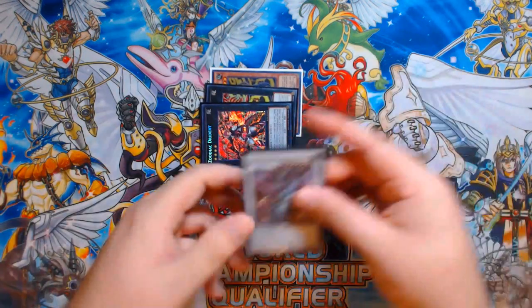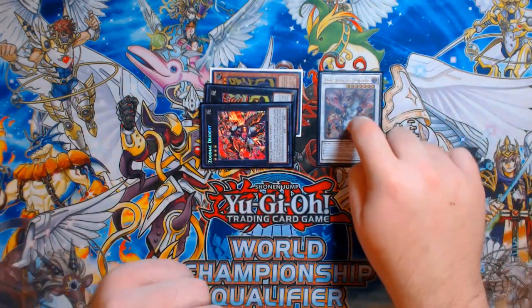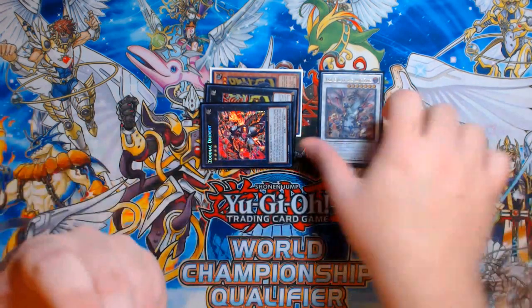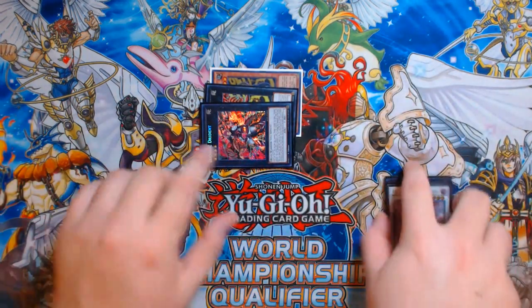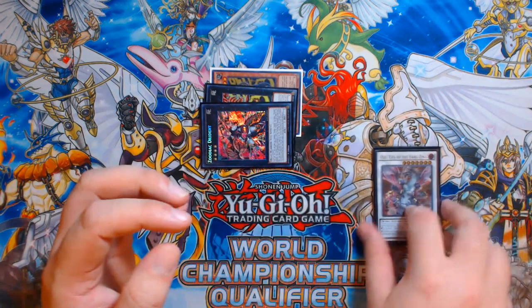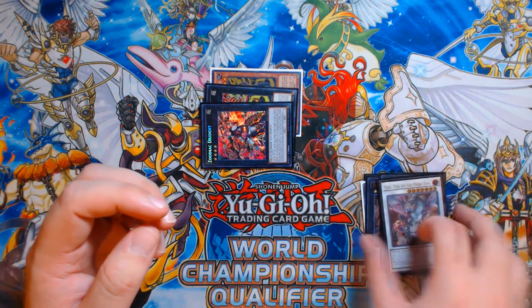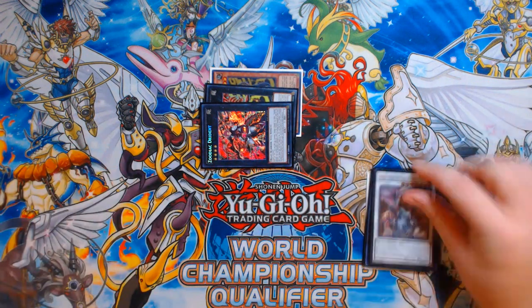You want Drident to have the Rat and two Xyzs under it so you can use a material to pop a card this turn to summon Rat from deck, and still have a material during your opponent's turn to protect your Naturia Beast. So with three materials, you detach a card off Drident — as long as it's not the Rat, it doesn't matter which one — and target the Yazi for destruction. Going second with no opposition, Yazi could target itself and an opponent's card and destroy them both, saving Drident's resources.